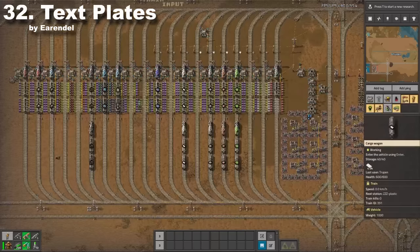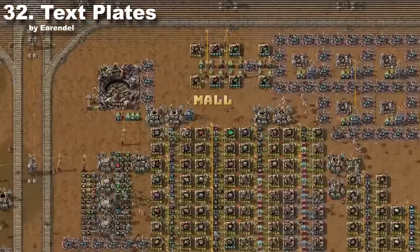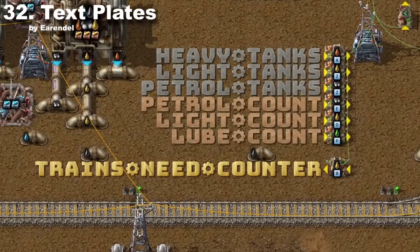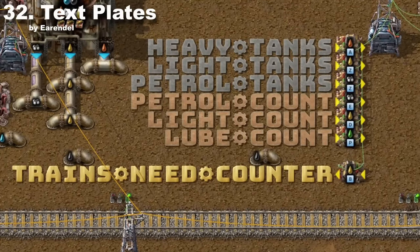The ability to write text in a factory will let you build, for example, those mod names. You can also use it to name sections of your base, like a train building area and mall. The best use for it, in my opinion, is to name your combinators so you and everybody else will know what kind of spaghetti you've brought.